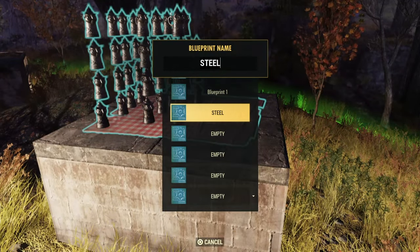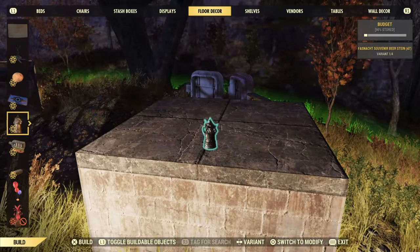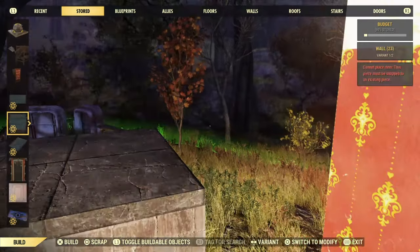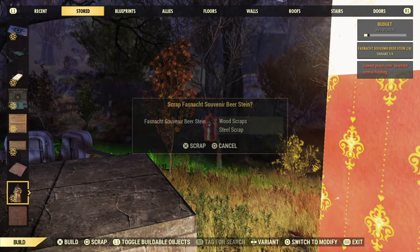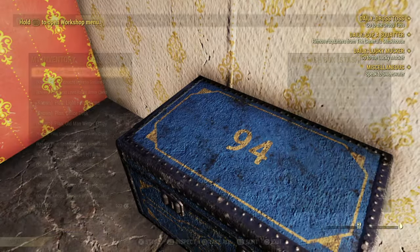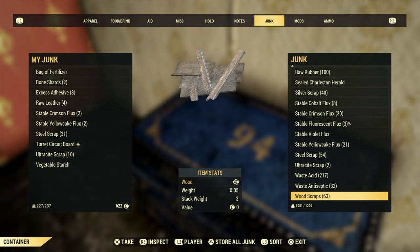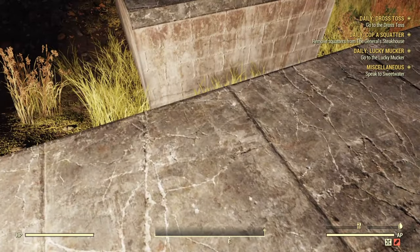Once we have that, we're going to name it 'steel.' You can name it whichever you want. We're going to then store that item, go back to our stored tab, and find those beer steins that we just stored. You want to make sure that you scrap every single one of these — continuously scrap all of those until you're done. Go to the scrap box or stash box, whichever one you have. Fallout 1st will give you the scrap box; without it, you'll use the stash box. Locate that steel, and once it is located, go to your Pip-Boy.